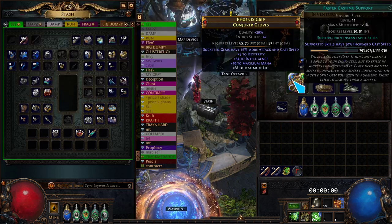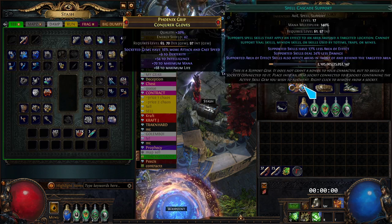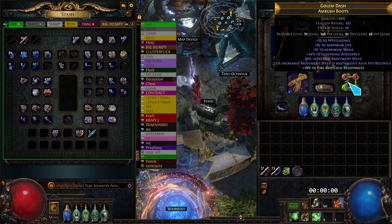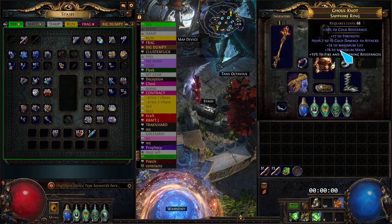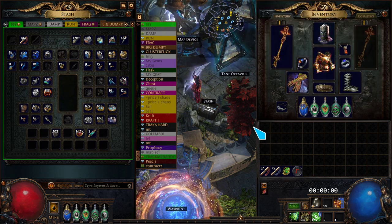So we have VD, Archmage, Conc Effect, Arcane Surge, and Le Focus. The gloves are 16% more attack and cast speed with Faster Casting. Desecrate and Spell Cascade to get our corpses down. The rest of the gear is just trash — life and mana on it. Replica Comes is important, and you can definitely min-max the gear and tree a lot more.